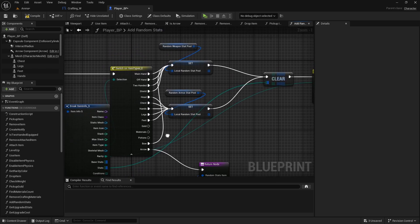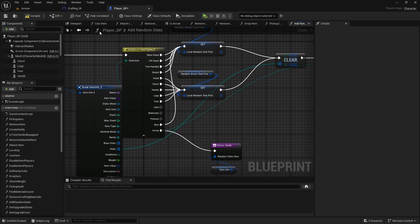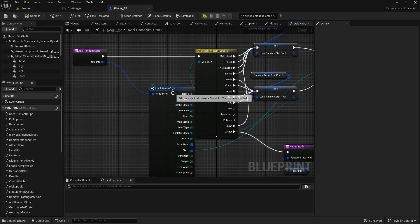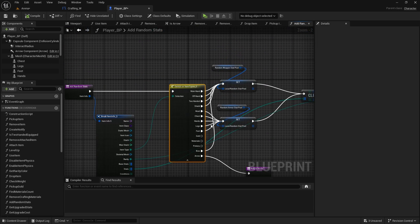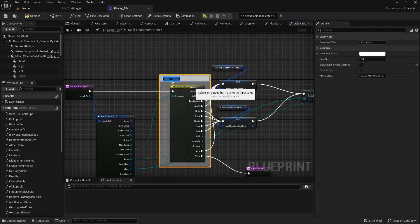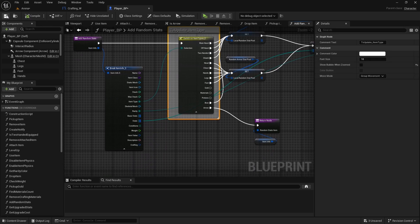While we are here we can also connect the bow to the random weapon stat pool because it doesn't generate any stats at the moment. Compile and save. We can also add a comment here to start commenting the item type, so every time we add one more we will know where to update it.